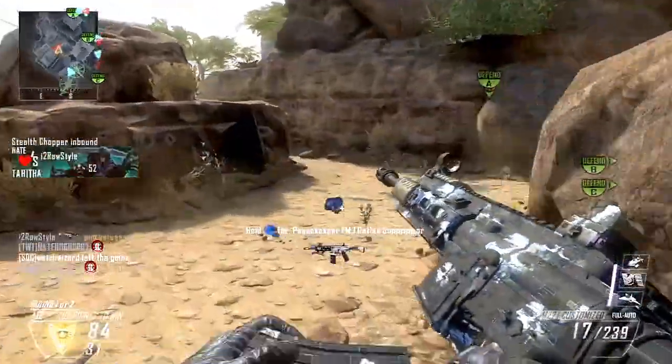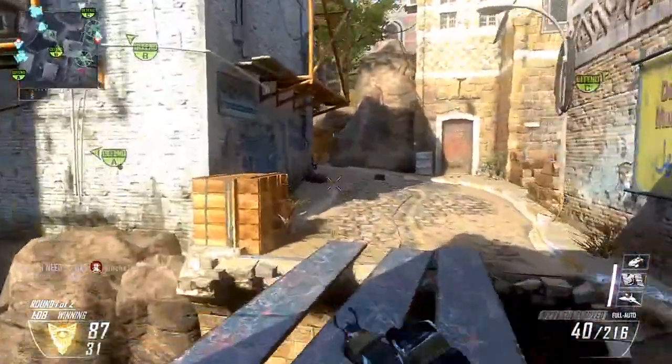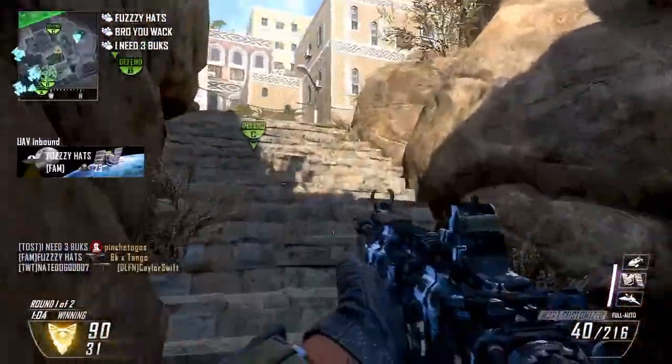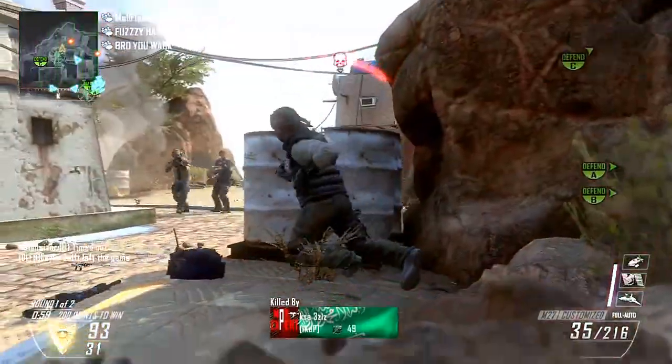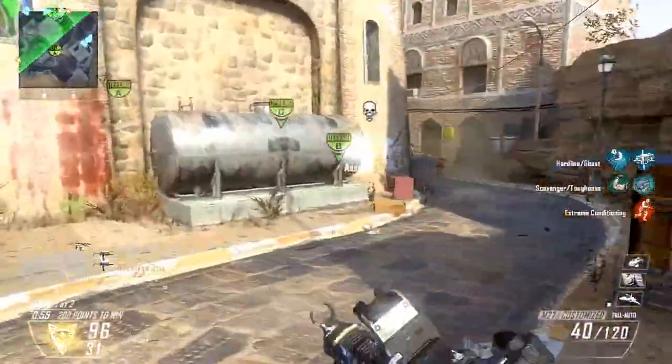What it does do, like in Modern Warfare 3, is change the whole map's looks and feel. It makes a red haze come out, it changes the dynamic of the map, it crushes a lot of buildings, it crushes a lot of statues, and it does a whole lot of stuff.